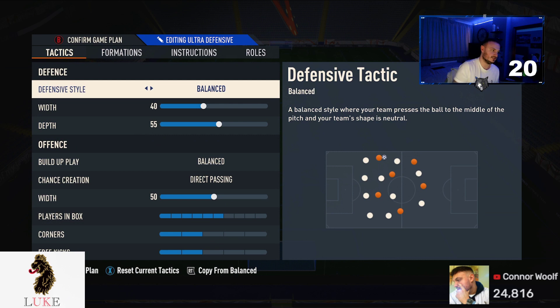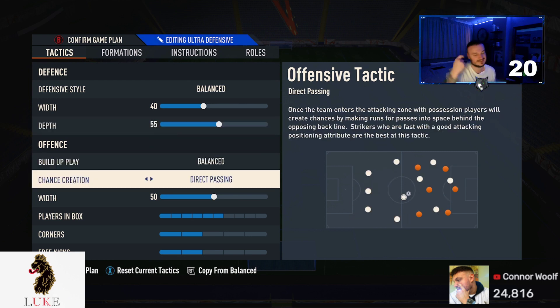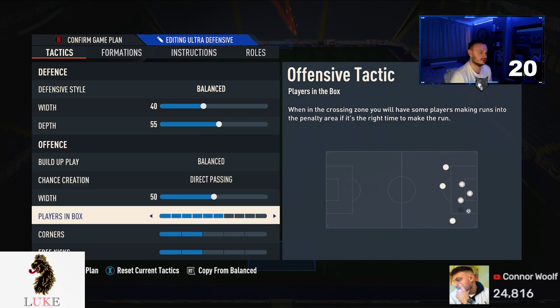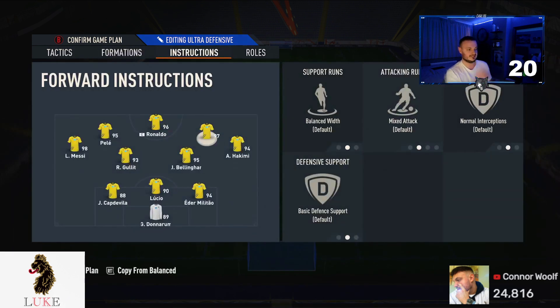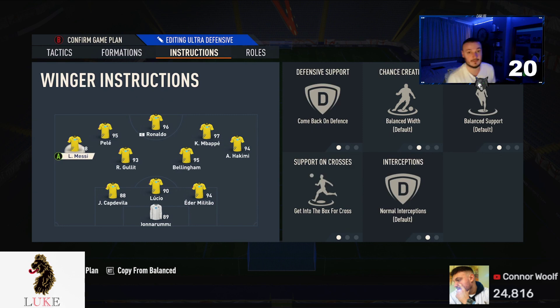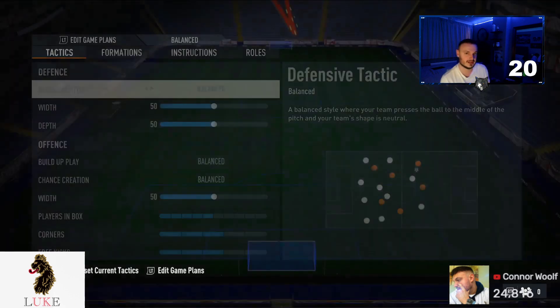The tactics for the 3-4-2-1 are exactly the same as in that video: Balanced on defensive style, 40 on the width, 55 depth. I normally play 70 but this is a three-at-the-back formation so I don't want to go too gung-ho — 55 depth works here. Balanced and direct passing — never going to change. 50 on the width, six players in the box, two corners, two free kicks. Player instructions: stay central and getting behind on the striker, left forward, and right forward — completely default, do not touch them. Right mid and left mid: come back on defense and get into the box for cross. Both central midfielders: stay back while attacking and cover center. Back three: comes for crosses and sweeper keeper.